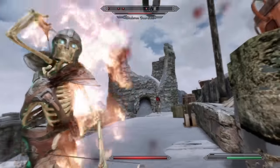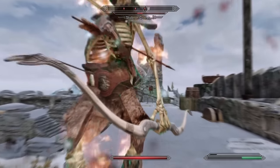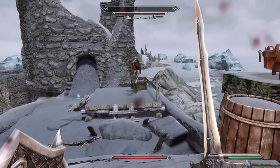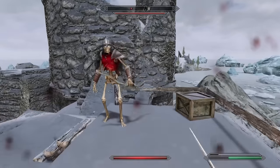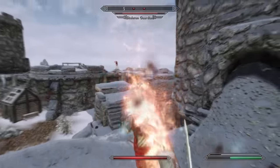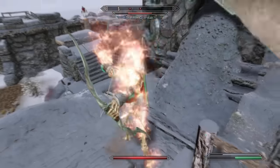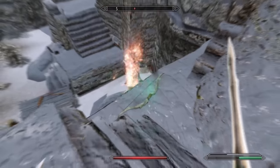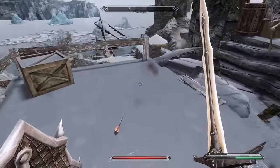The skeletons here are a little stronger than your average skeleton, which makes sense given that this is meant to be a siege. Regular skeletons just crumble apart the second you even look at them, so that wouldn't make for the most exciting siege. There's also a gate here we can open.